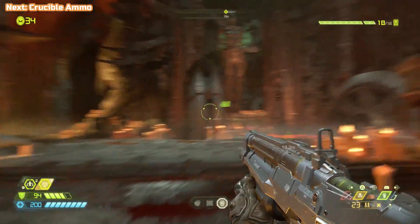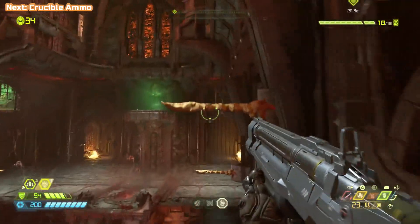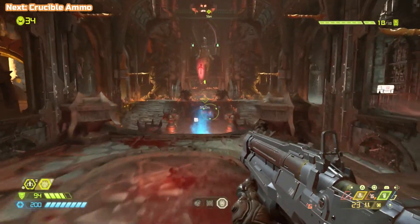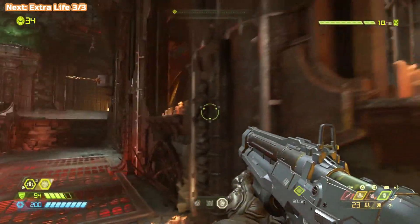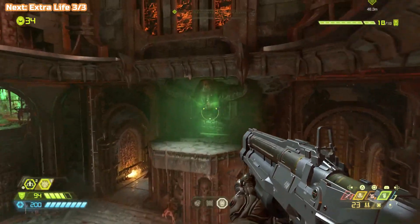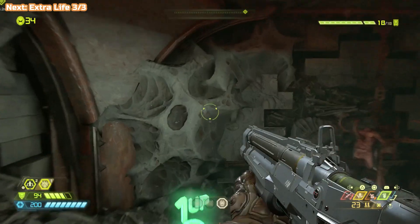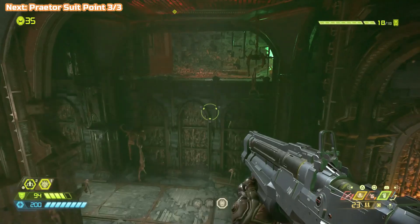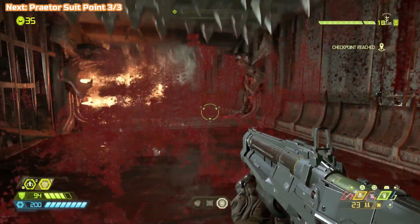Now there are just a couple of things here — there's going to be Crucible ammo in the middle there. There's also an extra life and a Praetor point. I always want to call them coins because they're shaped like coins, but they're Praetor points. And that's this mission done — all we've got to do is push the statue and jump down the hole. We've got all the encounters done, everything is done, all challenges.